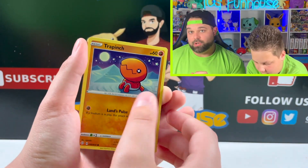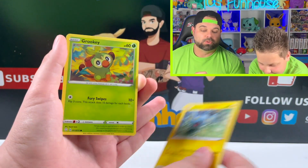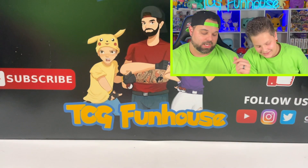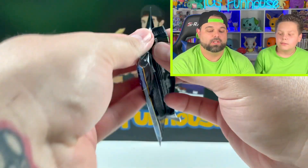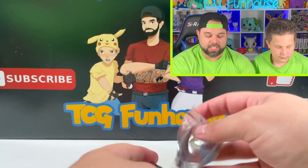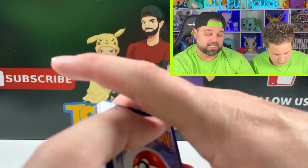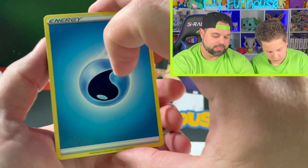Tropius. Then they give us Dragon-type Legendaries. Shining Fates was really hot for us starting out and then it cooled off quite a bit. But we're going pretty good so far right now. We still need some shiny full arts — it's been a while since we pulled shiny full arts from Shining Fates. Let's go.